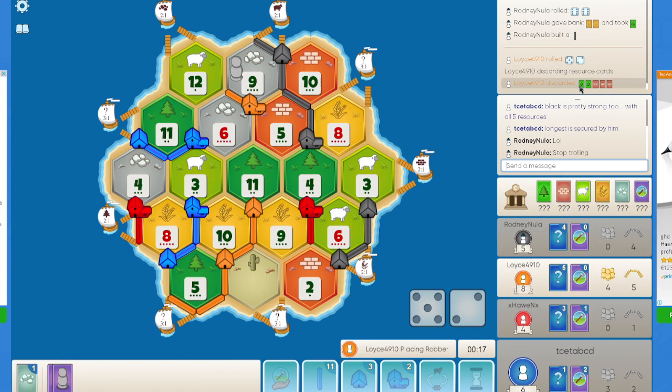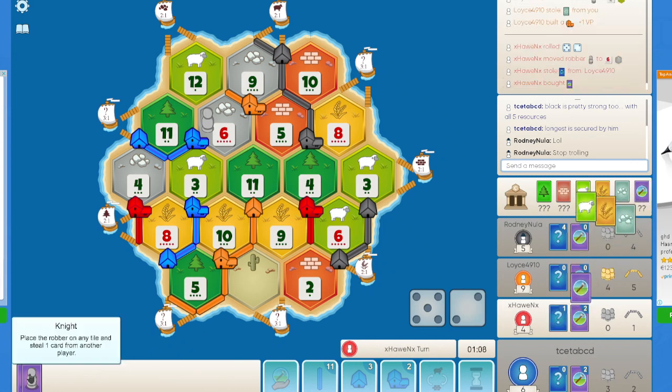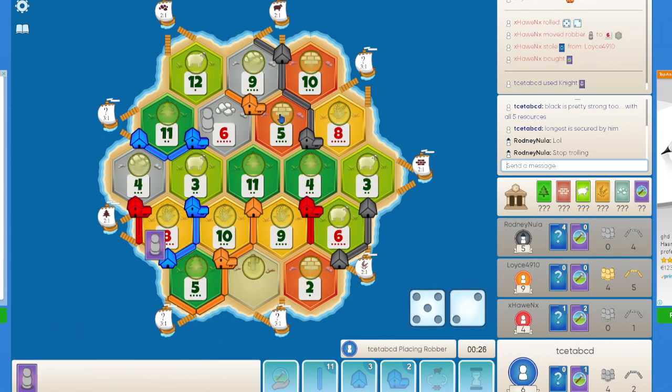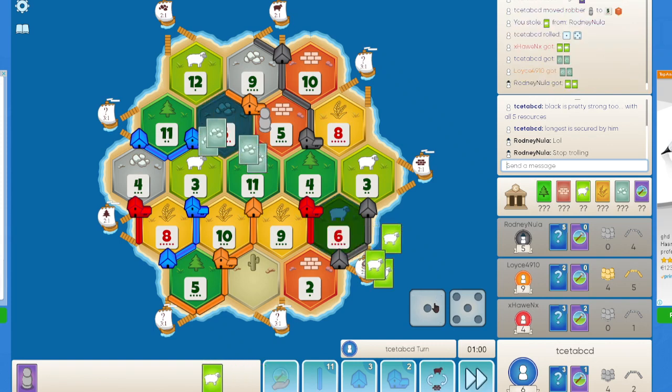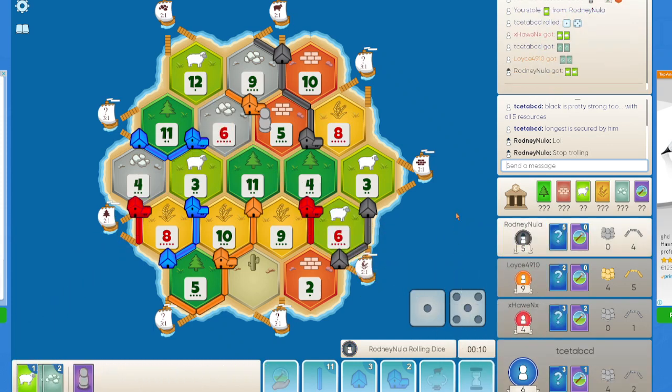Especially having to give up all those cards. Orange does steal my ore, so might be able to get another dev card — goes for a city. Blocking the 6 is completely alright. And here I think my only choice — yeah, blocking brick is fine. I do not have any other option, so I will just end my turn.